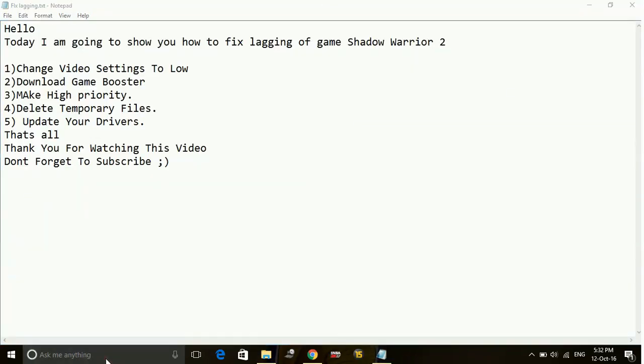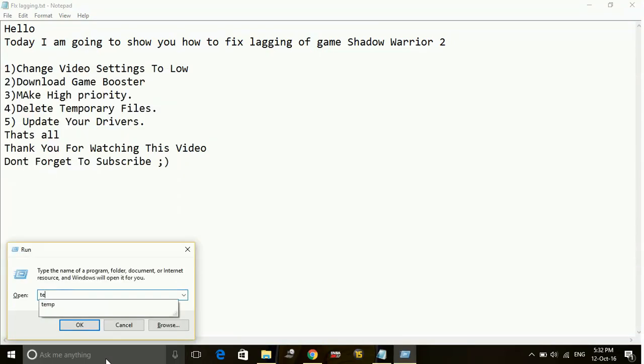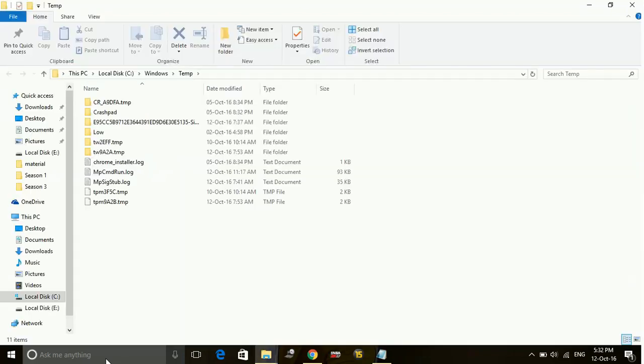After that, again go to Run and go to temp again. This time without the percent sign — just type temp and press Enter. Delete everything here also.